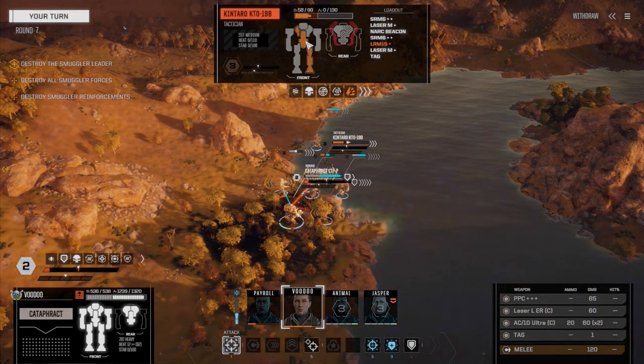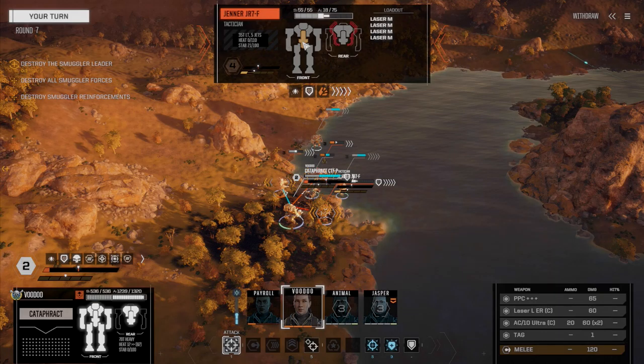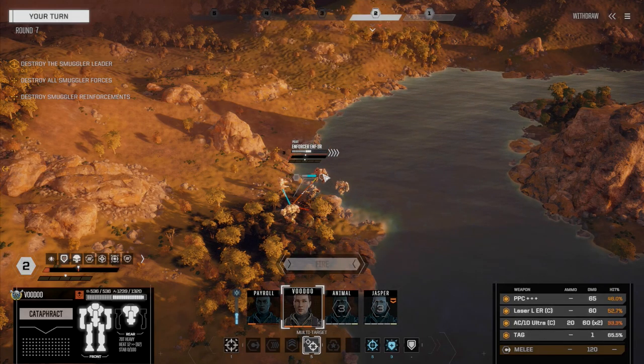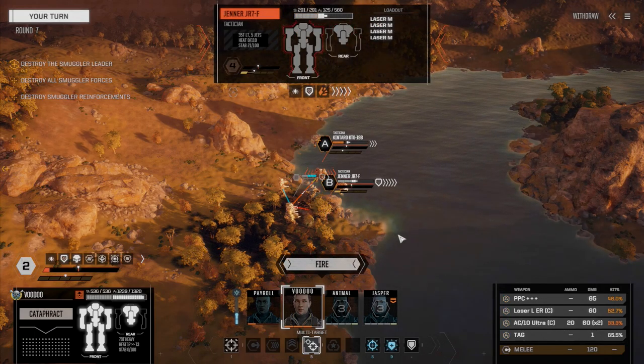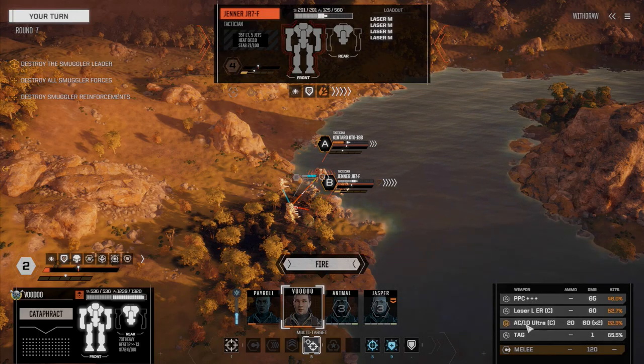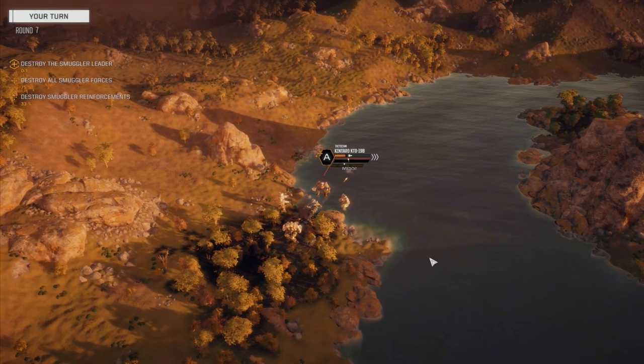The Kantaro's got serious damage in his CT and his leg. This guy's got no damage but he's also got no armor. The Enforcer is pretty much okay. I hate to do this but we're going to multi-target — target the Kantaro here and the Jenner, use the PPC and large laser. Actually forget it, we're going to use everything on A. We got a leg hit — it's not going to kill him though.